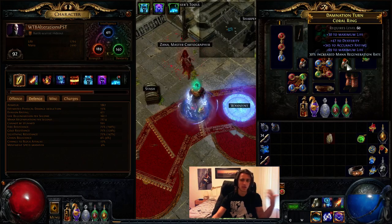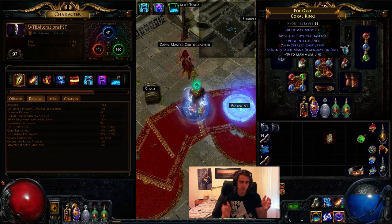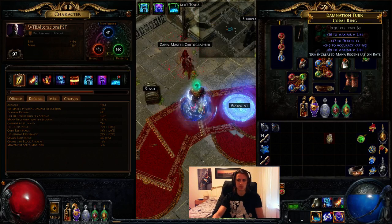For rings, mana regen, life, and cast speed are what you want. This one is pretty much the perfect example, though it's a bit weak in certain areas. They're not very expensive rings at the moment.